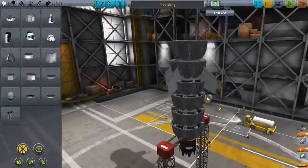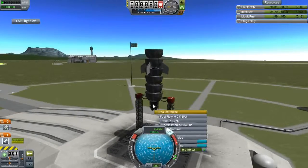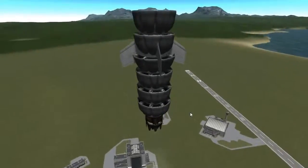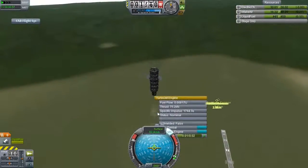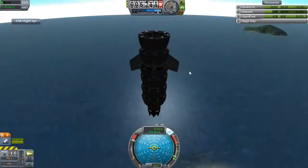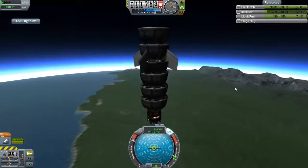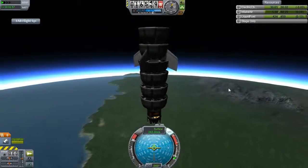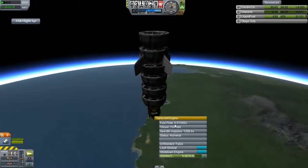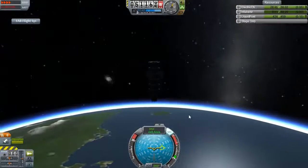More air intakes, more air! As I find out, the air intakes do increase the maximum amount of air they can suck in, but they don't actually increase the amount at any given altitude. Past about twenty-odd kilometers there's like two percent atmospheric density. So it doesn't really matter how many air intakes you have.